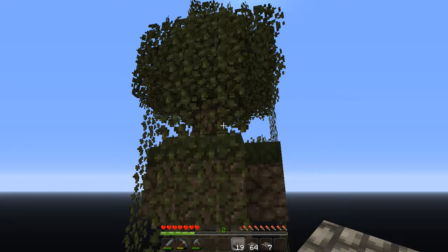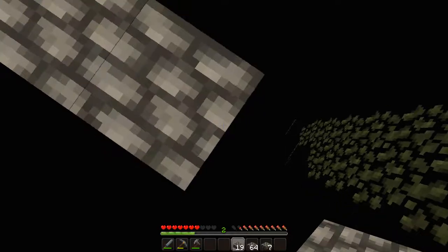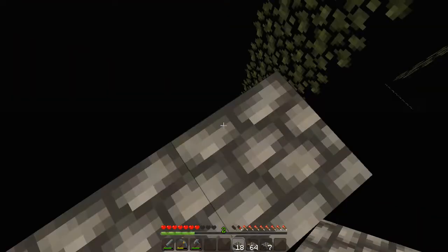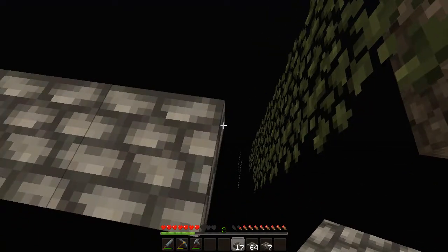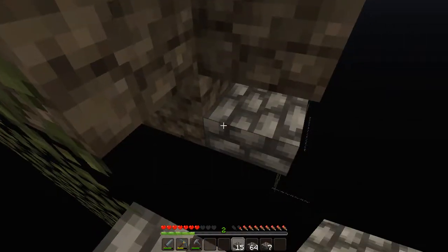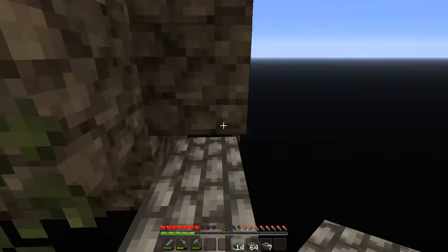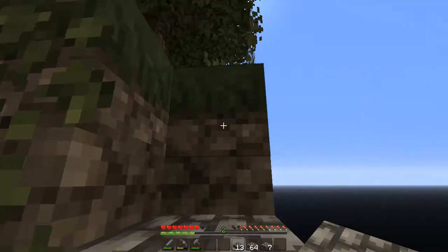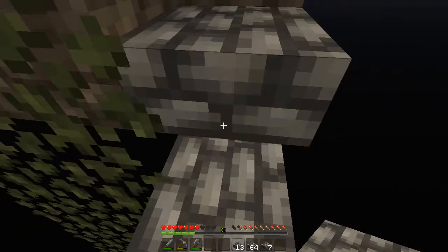Alright guys, here we are. I kind of wish we had some shears for this. I still got to run all the way back to make sure we have some other stuff. Wow, do those vines spread! That's okay, we got some extra dirt here as well. Let's see if we can work our way up here using bottom slabs at waist height.